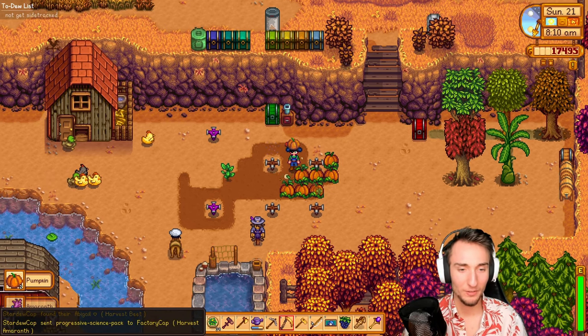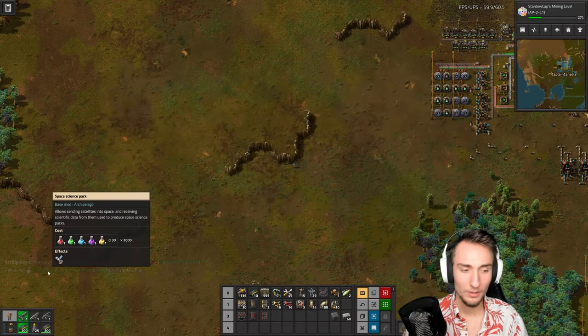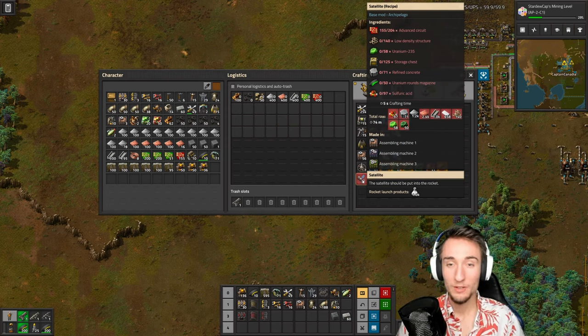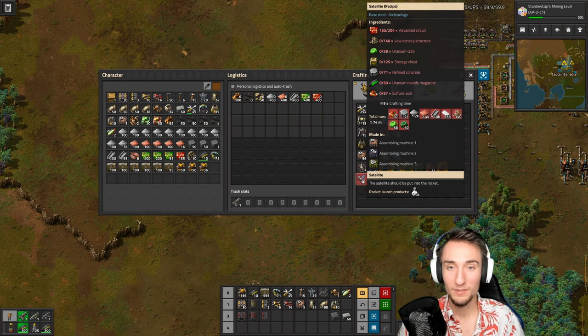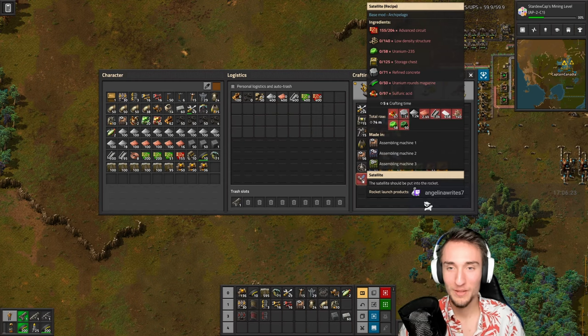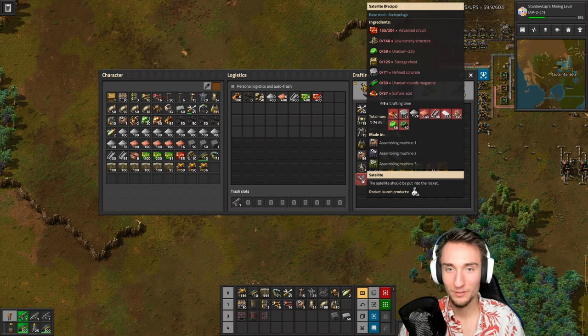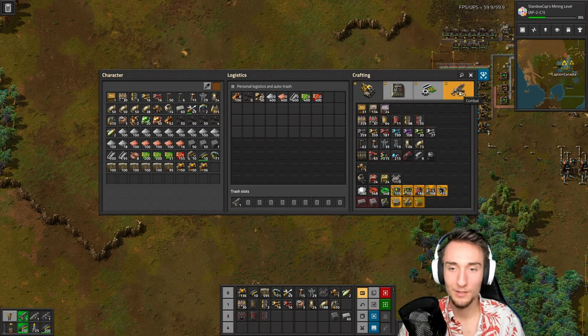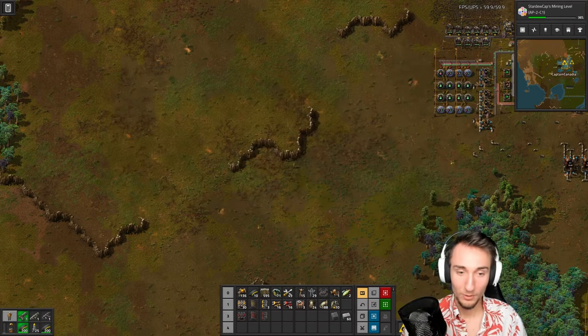I thought I got all the progressive science packs. Is that for rocket science? Oh, it lets me craft a satellite now. The recipe is: 97 sulfuric acid, 50 uranium rounds magazines, 71 refined concrete, 125 storage chests, 58 uranium, 58 uranium-235. Uranium-235 is super, super rare — but that's not too bad; it'll just mean I'll have to get a whole uranium setup going. And then 140 low-density structures and 200 advanced circuits. The uranium's the main challenge there. But we only need one satellite to launch with the rocket, so that's like a one-time craft.